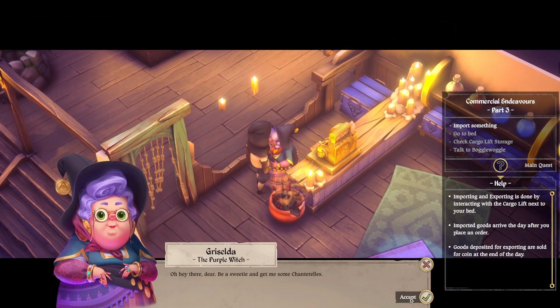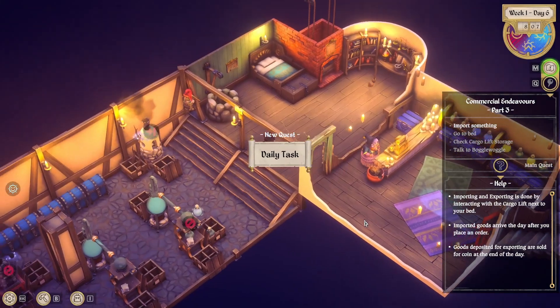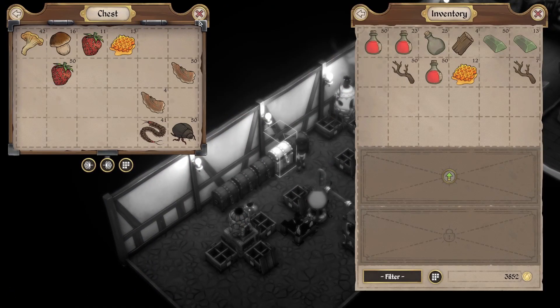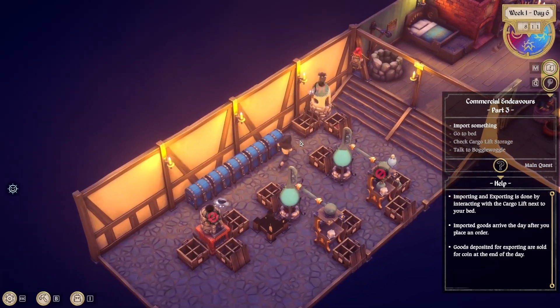Hey there, dear. Be a sweetie and give me some chanterelles. Chanterelles again — I don't think I have 50 chanterelles still in storage. 42. Alright, so let's go gather some chanterelles for Griselda.